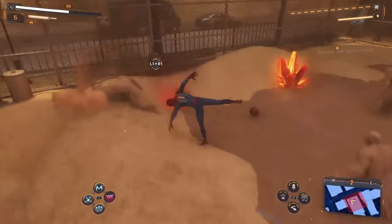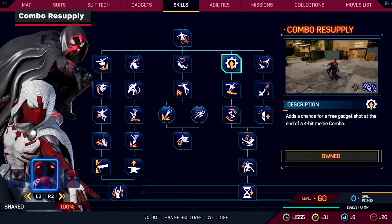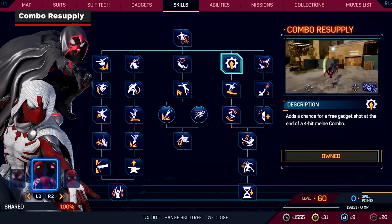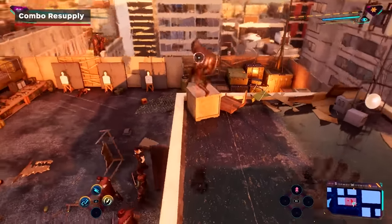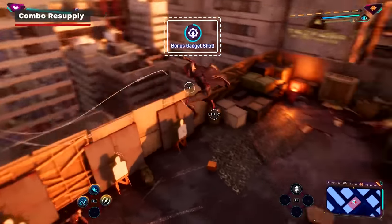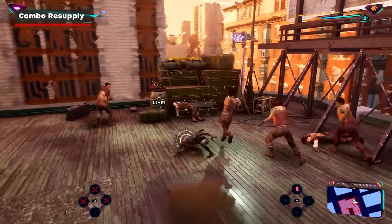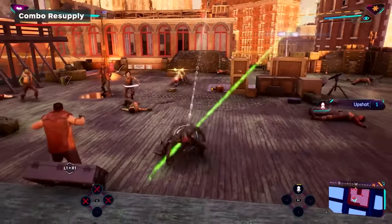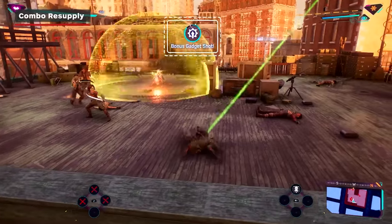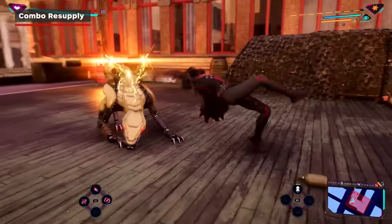Your gadgetry is vital in keeping combat flowing smoothly and preventing you from being overwhelmed. A key skill to unlock super early is Combo Resupply, which is pretty early in the shared skill tree. This adds a chance for a free gadget shot to become available at the end of a basic 4-hit melee combo, meaning every time you execute a basic string of attacks, you'll have a chance at obtaining a free use of any of your currently unlocked gadgets. You'll want to keep an eye out for this indicator though, as you'll only have a limited amount of time to use the gadget before it disappears and returns to its normal usage cost.